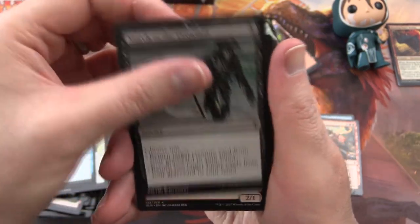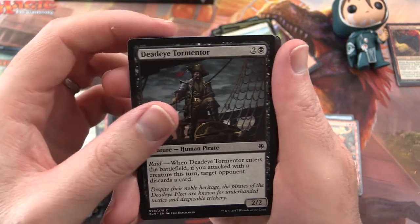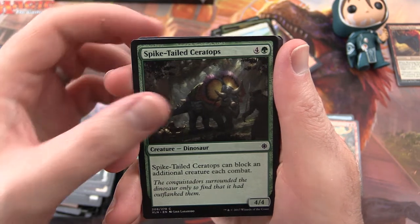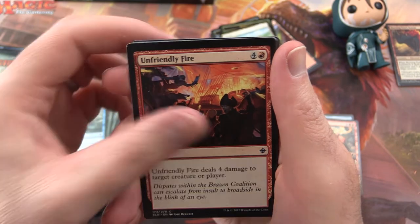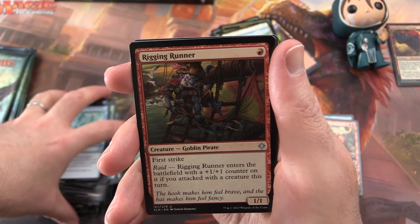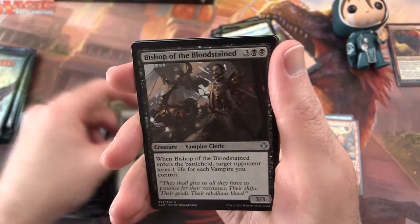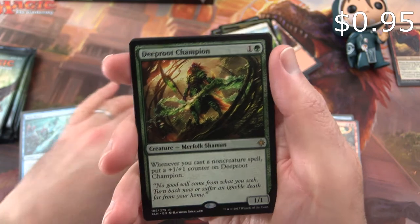Pack 14: March of the Drowned, Nest Robber, Shining Aerosaur, Dead Eye Tormenter, Commune with Dinosaurs, Sailor of Means, Spike-tailed Ceratops, Pirate's Prize, Unfriendly Fire, Dive Down. Uncommon is a Rigging Runner — this guy's a Goblin Pirate. Steadfast Armorsaur, Bishop of the Bloodstained. And Deep Root Champion is the rare.